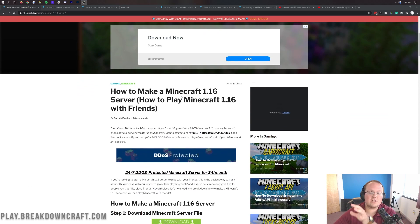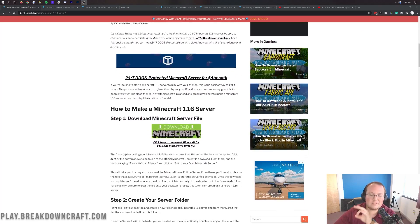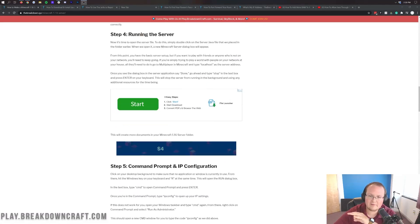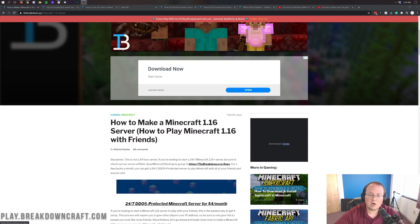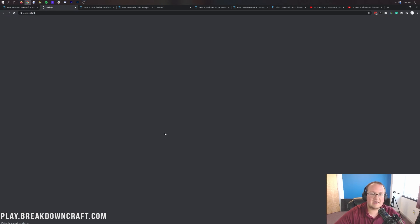That second link takes you to our text tutorial for starting a Minecraft server. If we go too fast in this video, you can go through that tutorial and it will walk you through everything. However, the video sometimes goes more in-depth than the article on certain parts, and vice versa, so it can be good to go through them both at the same time. All you need to do once you're there is click on the Download Minecraft button.